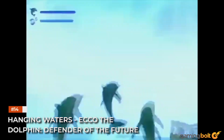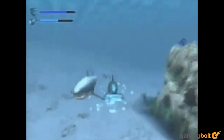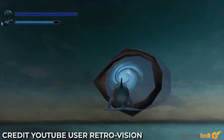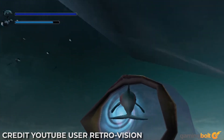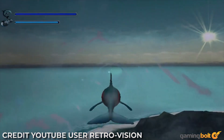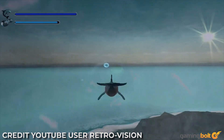Hanging Waters — Ecco the Dolphin: Defender of the Future. The original Ecco the Dolphin had these water tubes which were pretty terrible even by the standard of water level terrible, so of course Ecco the Dolphin: Defender of the Future decides to pay homage to this with Hanging Waters. Maybe it's the 3D space or the overall difficulty of Defender of the Future, but the water tubes somehow feel more aggravating than before.